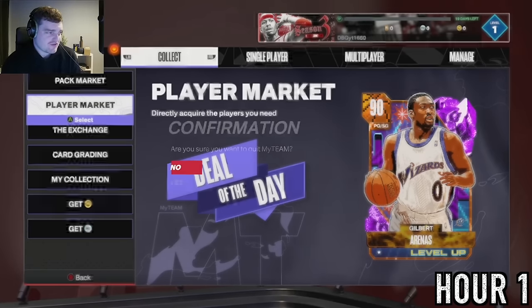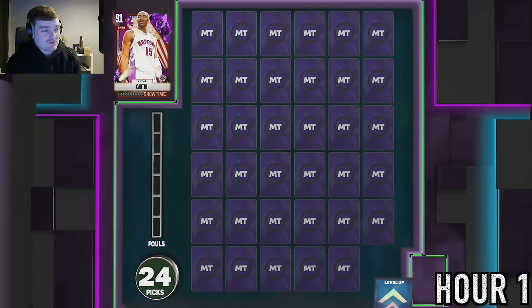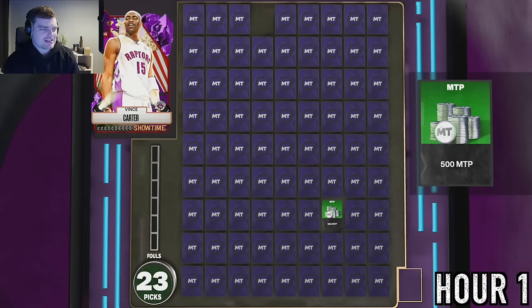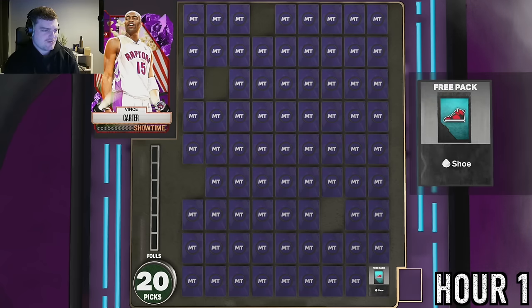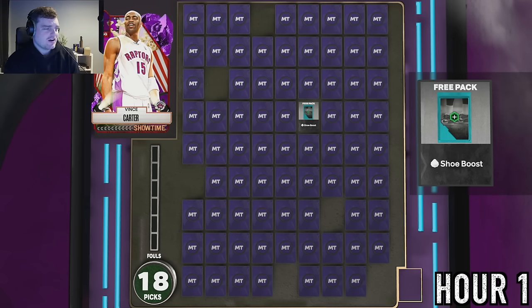We then type in the locker code for the Ascension board. You can get a lot of amethysts but they pretty much suck - I want to get as much MT as possible. I'd be happy coming out with 10K. The bottom right gets you up all the time - I've done that twice and gotten it. Diamond shoes are worthless to me, badge reward packs are worthless to me. I literally just want MT.